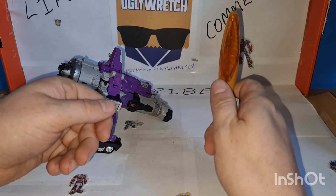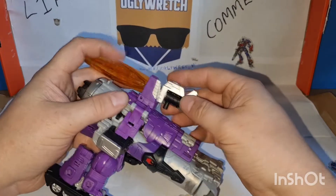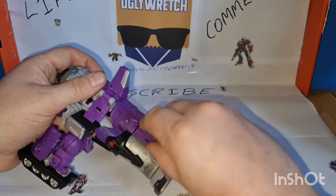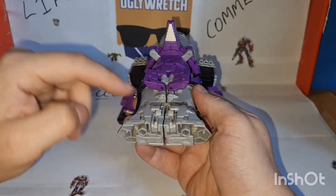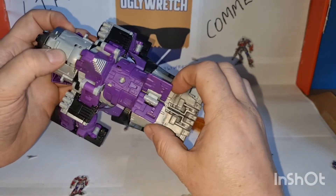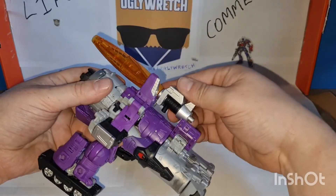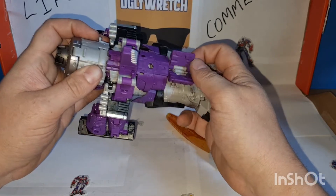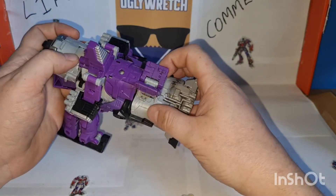One thing I want to mention: this back piece goes into that peg for the alternate mode. However, when I was transforming this the first time I got these two pieces — they just sort of flop in robot mode and as you transform it you're like okay, that's got a hole and that's got a notch so clearly they peg together. But if you do that, this won't fit in there anymore. So they don't tab together — unless I'm missing something, because I haven't read the instructions.